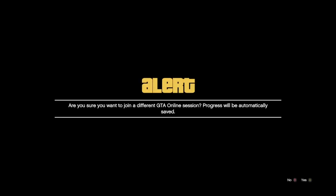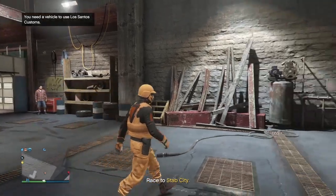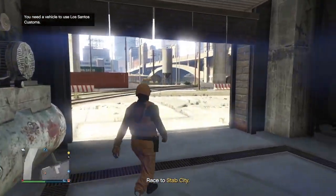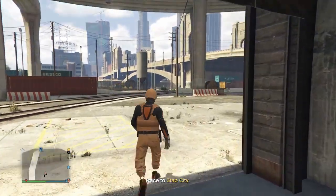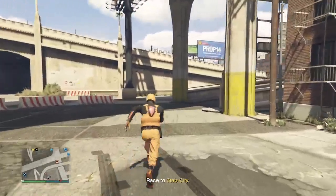Now you'll be on a solid black screen. You want to bounce off of someone inside a different target mode one final time. Accept the first alert, decline the second. You will get an alert about a failed job — for the third alert, press A on that. From there, make your way outside to your buzzard and get in it.